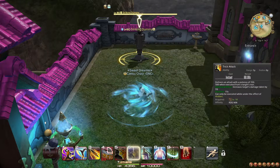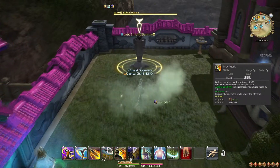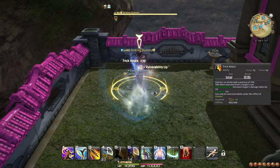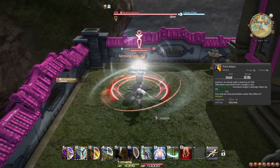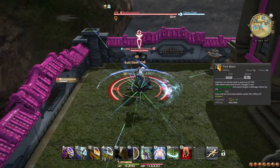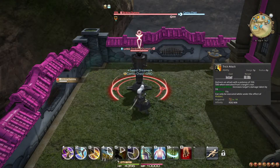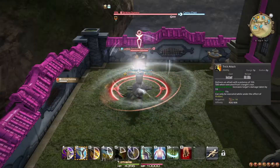At level 18, you learn the ability Trick Attack. This attack can only be used when affected by Hide and does a huge amount of damage for an ability. It does even more damage when used from behind your target and also increases the damage the target takes. Keep in mind that entering a boss fight immediately removes Hide, so this action can only be used outside boss fights for now.